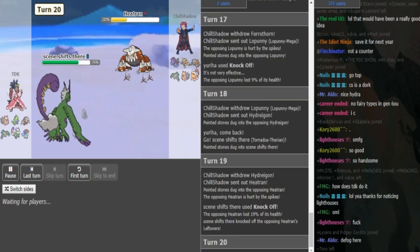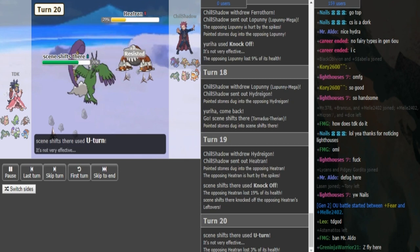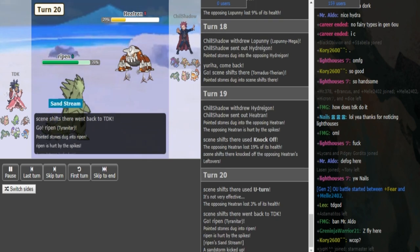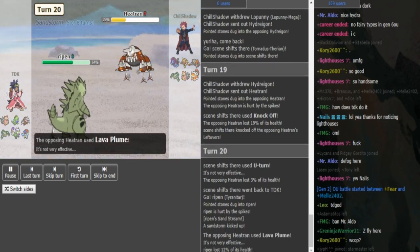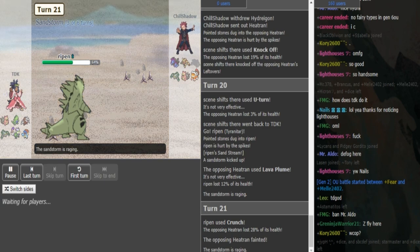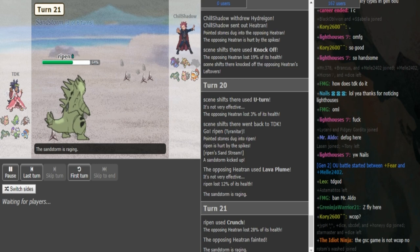He can U-Turn out — I assume he doesn't have Superpower on this. We're probably gonna see a U-Turn into either Keldeo or Tyranitar. He might not want to go Keldeo because it's already chipped a bit and hazards are up, so Tyranitar might be the play here for TDK. This Tyranitar can be two things: Choice Scarf or Smooth Rock. Heatran goes for Lava Plume. Tyranitar is just gonna go for Crunch, and now Lopunny or Landorus is gonna come out for Chill Shadow. These hazards are really paying for Chill Shadow. Pretty sure TDK should win this — he's in a really good position here.